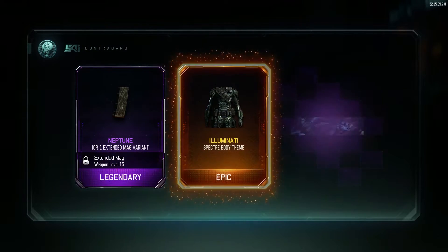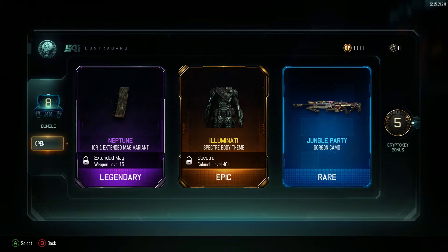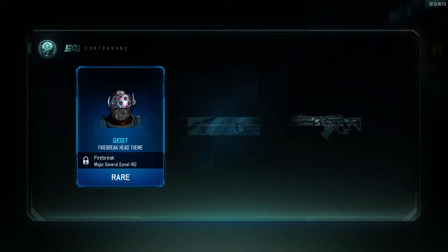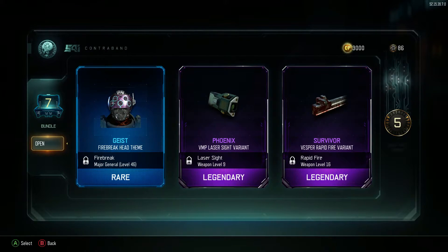Come on, give me something good. As long as I get at least one weapon I'm gonna be happy. I don't even care — I have the butterfly knife, I've gotten that like four times, but give me something else. Oh, for the Vesper — what a joke.